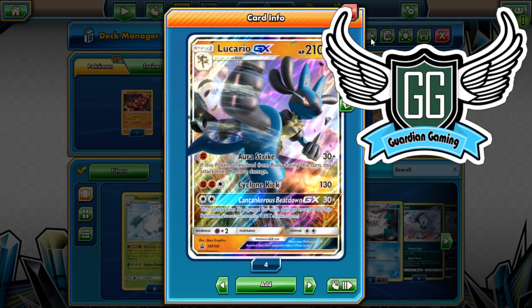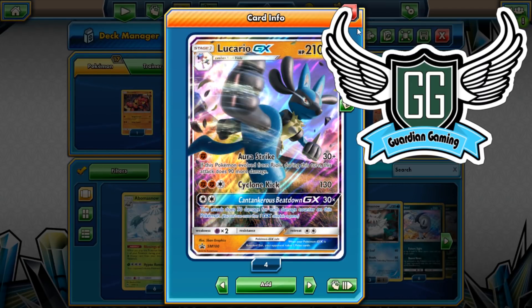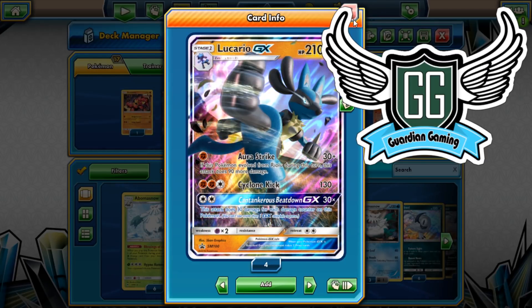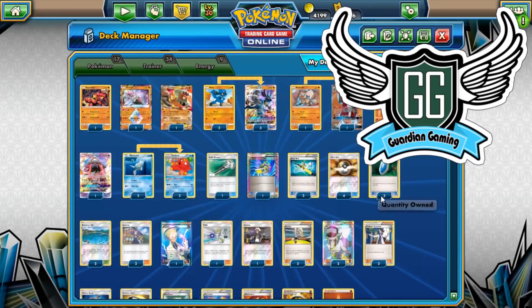Let me know what your second favorite Pokemon is, because if you guys know, Togekiss is my first but Lucario is right behind it, just a feather behind Togekiss. Let me know in the comments down below what your second favorite Pokemon is. And yeah, let's just get right into this video.